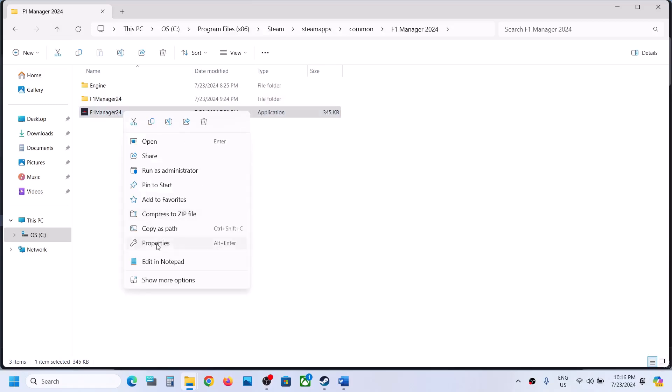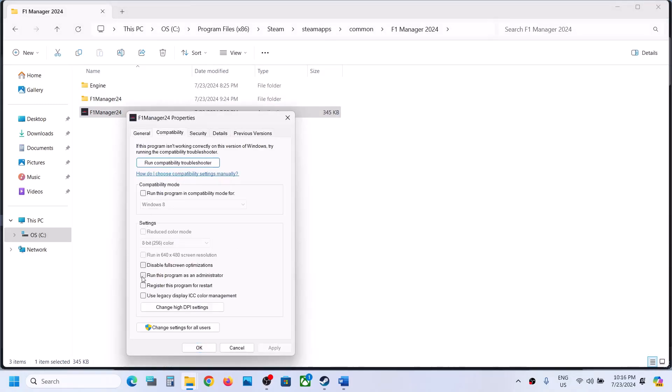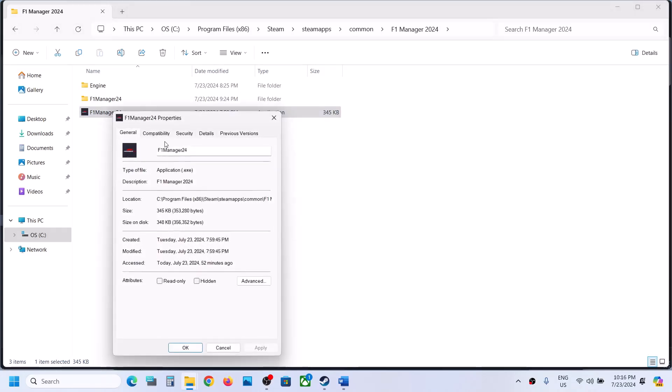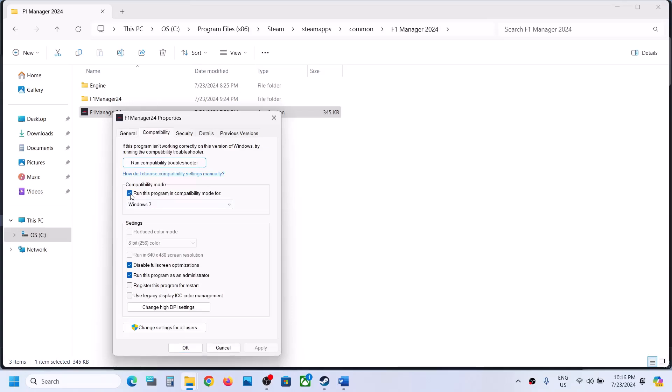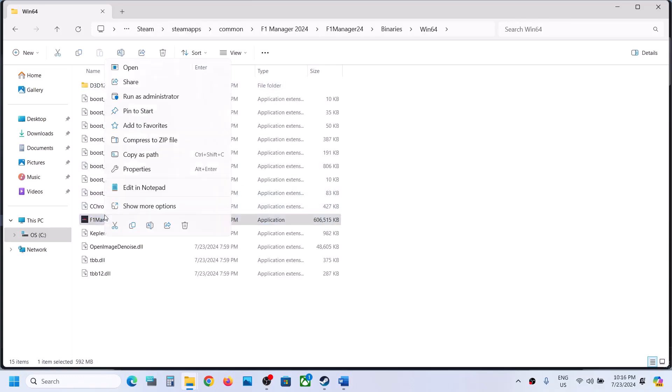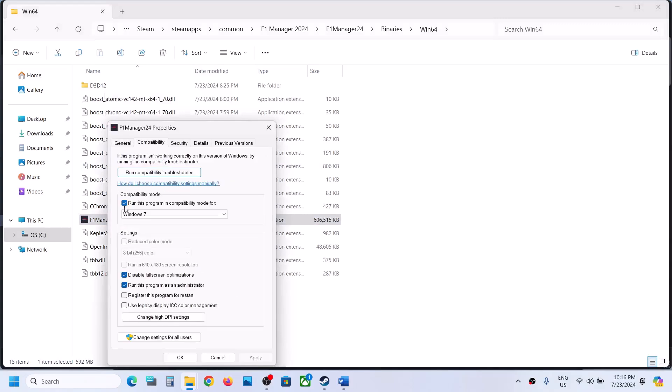Do the same thing with the first exe file — go back, right click on that exe file, select Properties, and apply the same settings: check Run this program as an administrator, try Windows 8, Windows 7, and Disable full screen optimizations as needed. If the game is still not working after checking all these boxes, uncheck all these boxes on both exe files, hit Apply, click OK, and follow the next step.